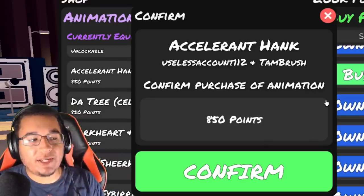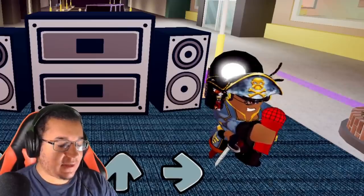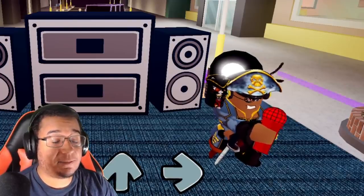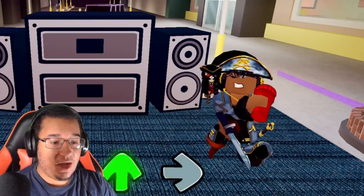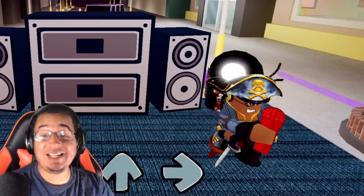The cheapest one is going to be the Accelerant Hank animation, 850 points for this one. This is what the animation looks like on idle — it looks pretty cool! You got a red bandana too! Left, down, up, and then right as well. Pretty insane! I like that! Here's some gameplay!